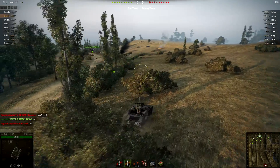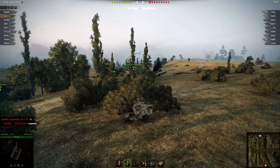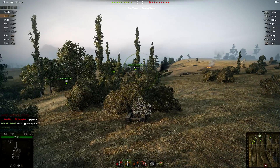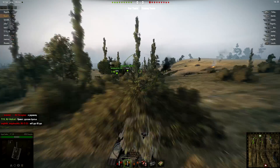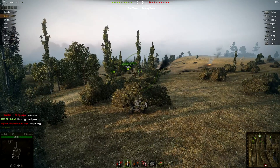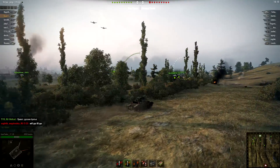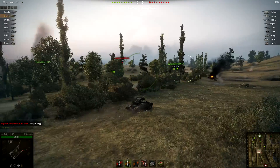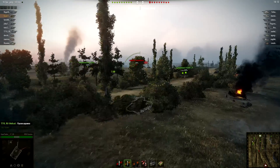It's a tier 7 premium American tank destroyer. Obviously there are a few advantages to it being premium, and it's interesting — it's got a 90mm gun, which has really, really good DPM. I am by no means an ace World of Tanks player, but I had to check this thing out. Because if someone says there's a tier 7 tank with 1mm of armor, you kind of got to check it out, right?